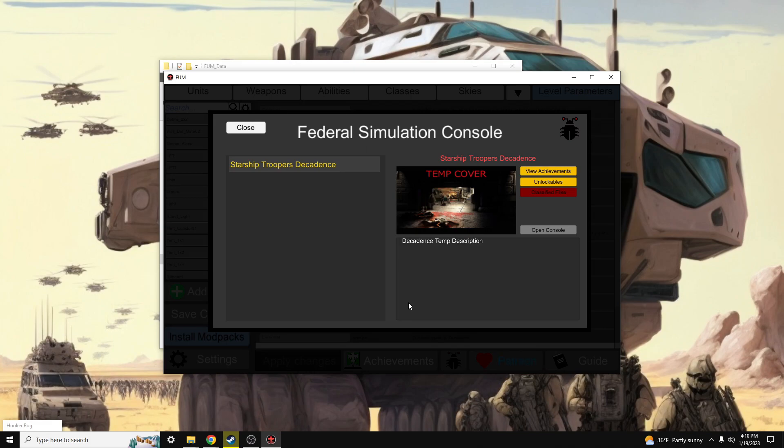So we've talked about installing the FUM tool, we've used the new custom scenario installer, we've installed mods with no problems whatsoever, we've covered how to install Hookerbug, and we've covered how to use the new achievement system.